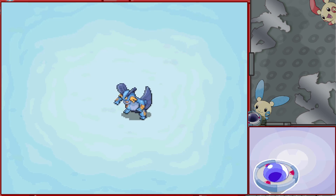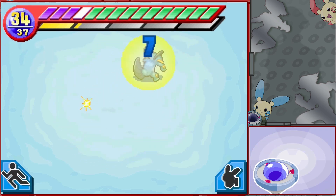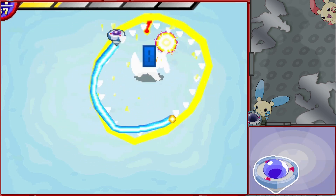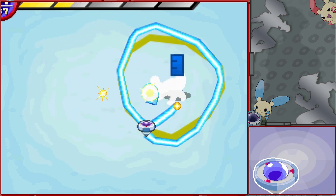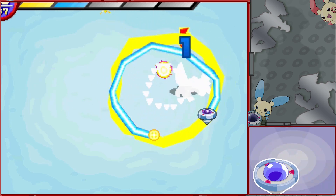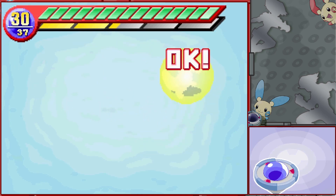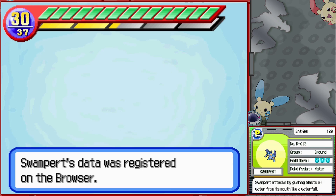Now it's time for another new Pokemon — this is Swampert, the final evolution of Mudkip. This is a very good Pokemon to have around because: A, very high-level water assist; B, pretty good field move. But it's also a pretty dangerous fight. Its main attack is a water elemental hyper move that comes out pretty quickly and does decent damage at about 4, which doesn't sound like a lot when we've got 37, but that builds up. Swampert attacks by gushing blasts of water from its mouth like a waterfall.